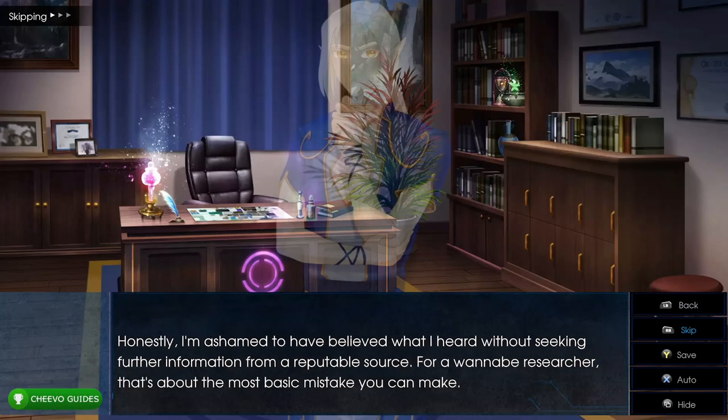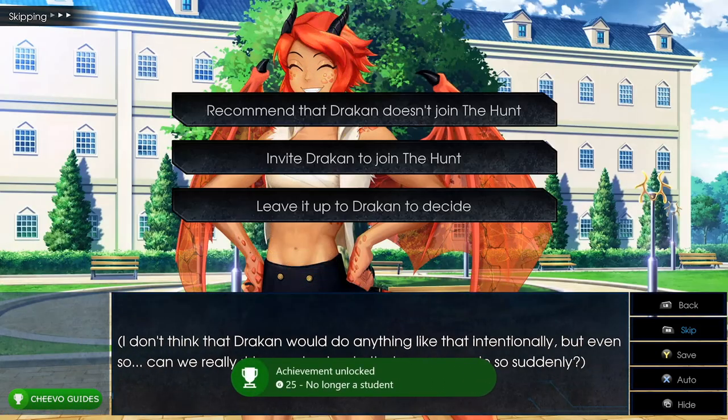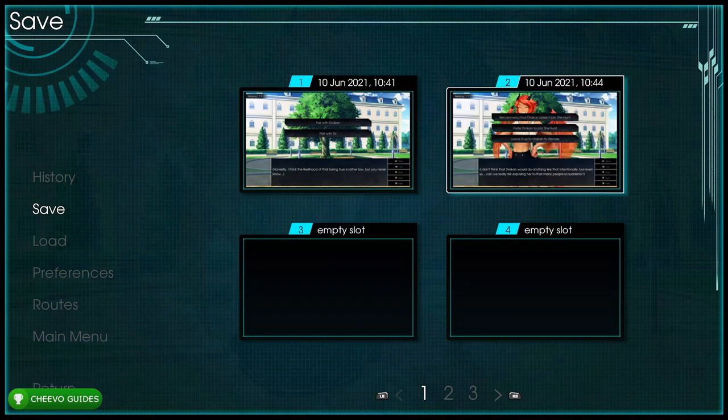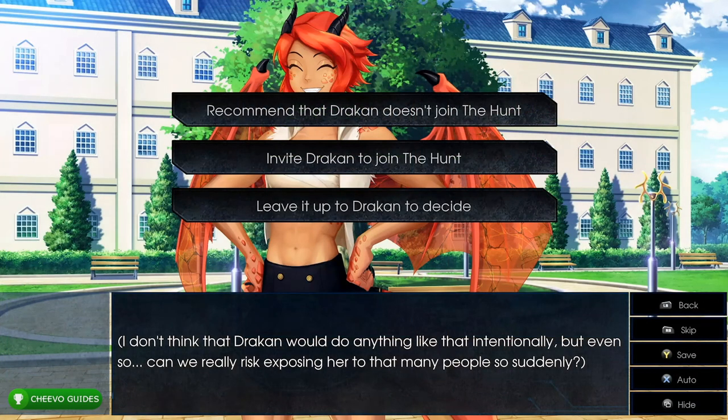Select 'Accept the principal's proposal' (top option). This unlocks the achievement No Longer a Student for accepting Ian's offer to accelerate your education. Press Start and save your game into slot 2. Then go back to the game and choose 'Invite Draken to join the hunt,' which is the middle option.